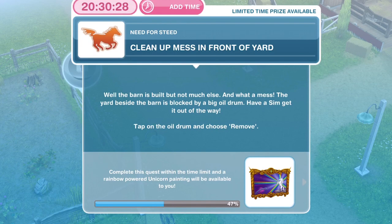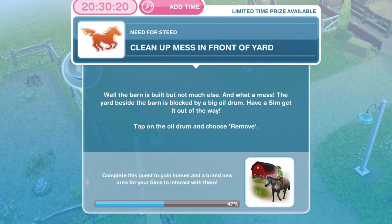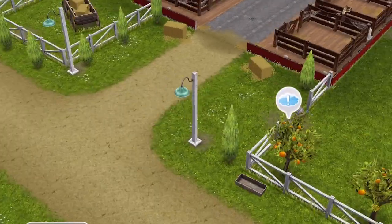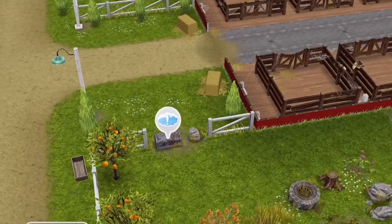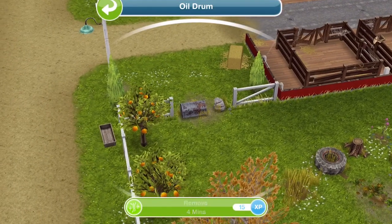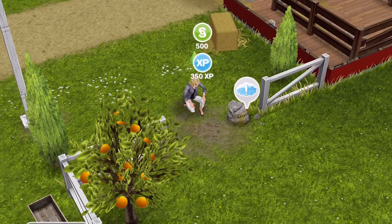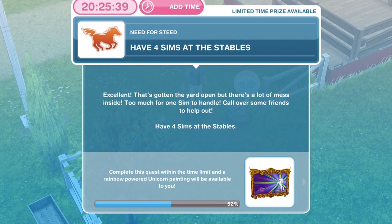Now we need to clean up the mess in front of the yard. The barn is built but the yard beside it is blocked by a big oil drum — have a Sim get it out of the way. Tap on the oil drum and choose remove. If you're not sure, it does guide you with an exclamation mark. Remove it for four minutes. We have finished cleaning up the mess in front of the yard.